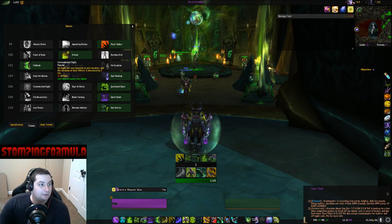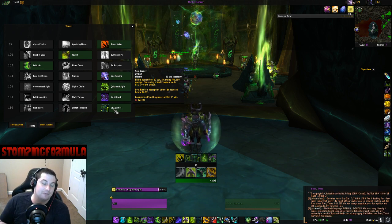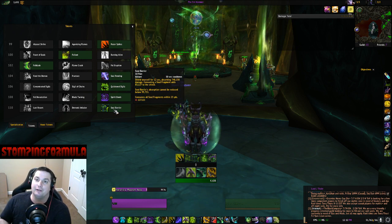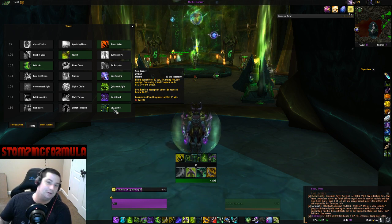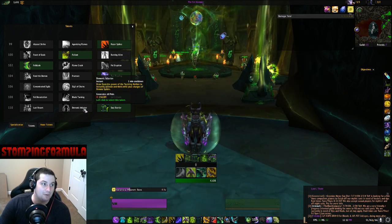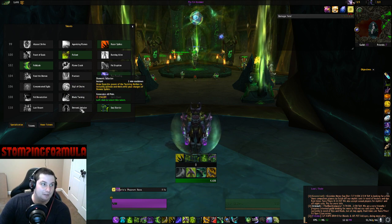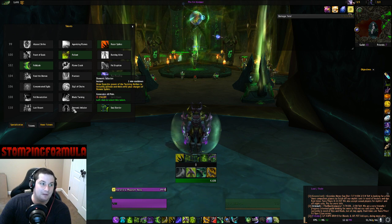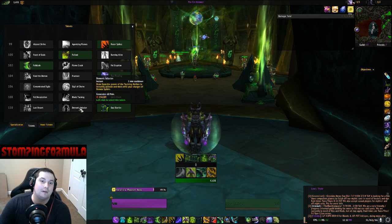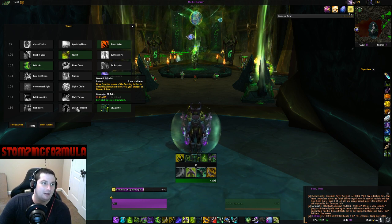For the level 110 row, for most Mythic Plus and raiding environments I use Soul Barrier — I've been waiting on this. A lot of people are still going to be running Last Resort everywhere, and Last Resort definitely has its place. Demonic Influence probably has its place too, but I haven't found a good spot for it yet. Soul Barrier and Last Resort just outweigh it by too much right now, partly because Demonic Influence has a two-minute cooldown. I haven't had enough time with it to figure out the right situations.